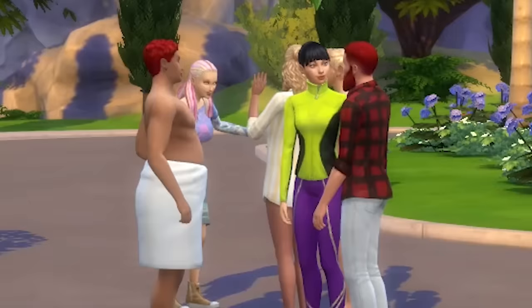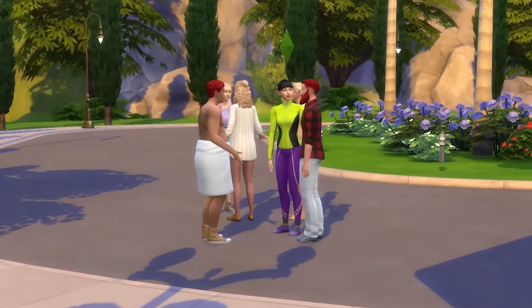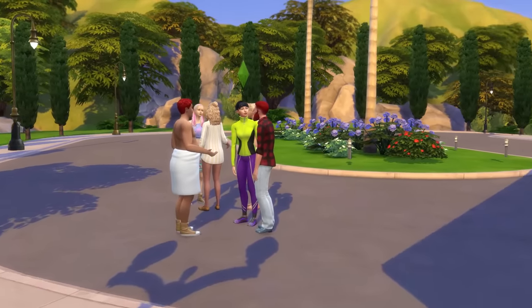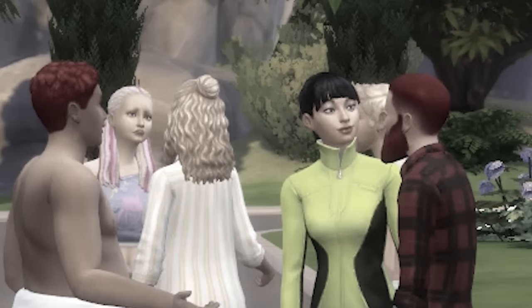Sims are creatures that want nothing more than to die. You could give them the perfect house with everything they could possibly want, and they will still find a way to die. Here I have a family of Sims that hate water, and what I want to do is create a house that no matter what they do, they first have to go through the water. Then I want to see how long it takes for the final Sim to be left alive.